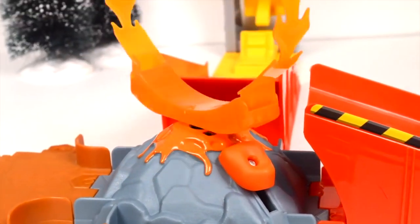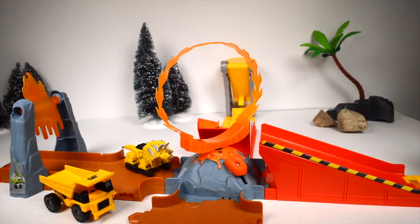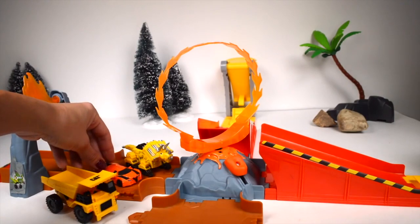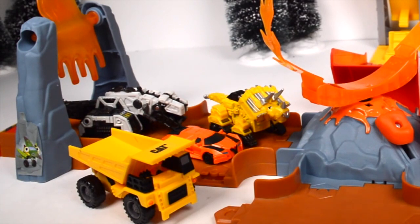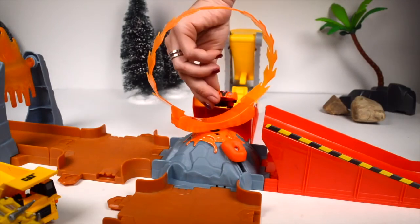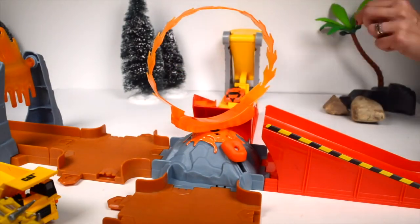Look at this — this twist makes it more challenging for Blaze. We have other friends we want to test, including Dino Trucks and construction toys. We have Drift and D-Struck from Dino Trucks. He wants to try the course. Let's get it started — let's have Autobot Drift start. This is the smaller version.